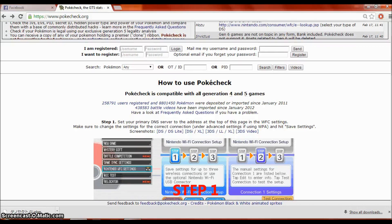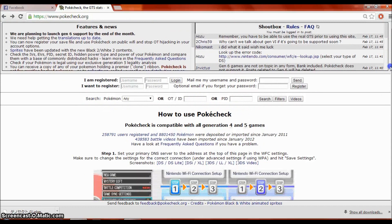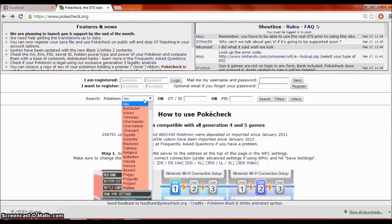Here's step one. What you've got to do to get the Pokemon you want is go to a site called PokeCheck.org. When you get to the home page, this is what it should look like. Ignore the DNS settings at the top — you're not going to be using that for this tutorial. You're going to go down and just find whatever Pokemon you want.